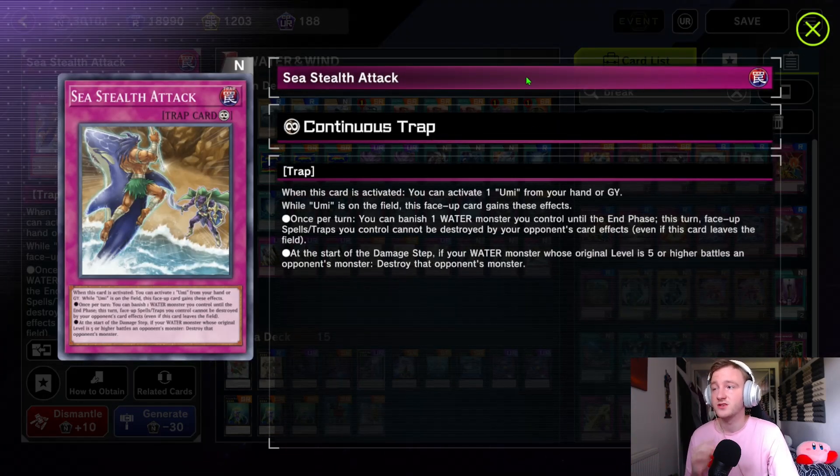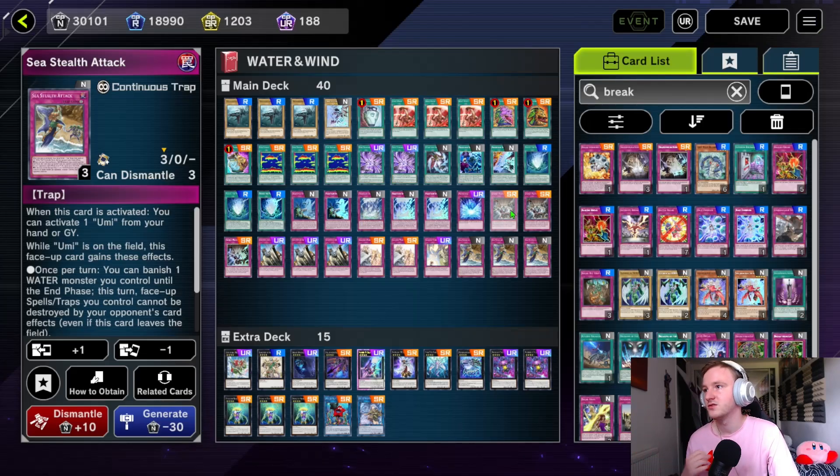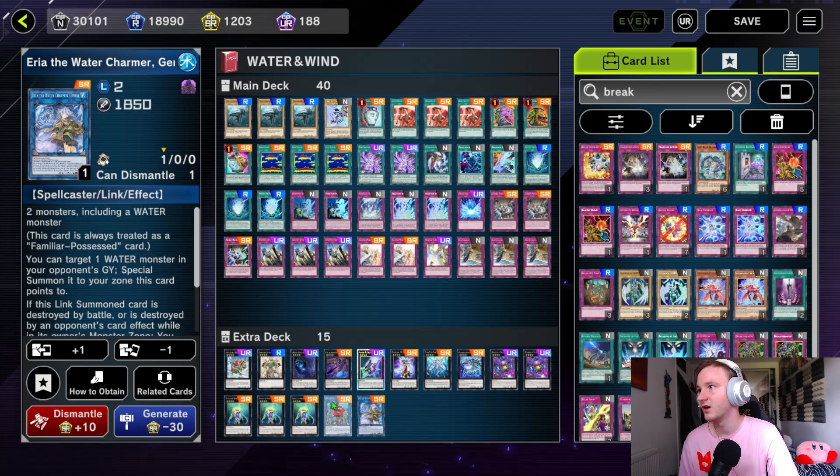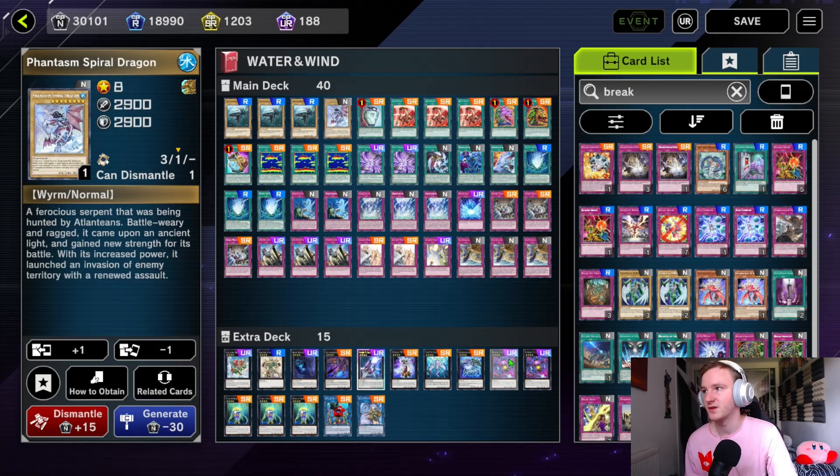Sea Stealth Attack is disgusting — people just don't read this card. It's a continuous trap. You can once per turn banish a water monster you control until the end phase, and face-up spell and trap cards you control can't be destroyed by card effects — not really what we're using it for. But the second effect: at the start of the damage step, if a water monster whose original level is 5 or higher battles an opponent's monster, destroy that monster. Of course the field spell has to be face up. Essentially if your opponent attacks any of your tokens or your Phantasm Spiral Dragon they're just going to die, and it's not once per turn so they keep crashing. The extra deck doesn't matter too much. The only one that might come up is Eria the Water Charmer because you can special summon a water monster from your opponent's graveyard, but oftentimes you have enough beatdown with the Megalosmasher and the Spiral Dragons.